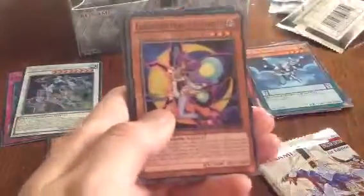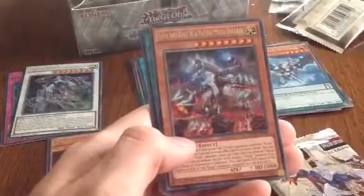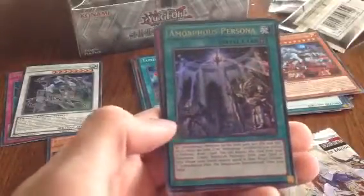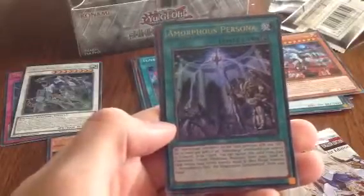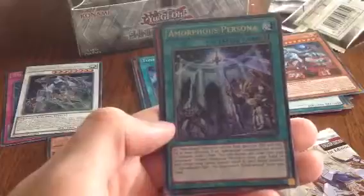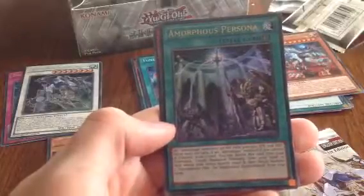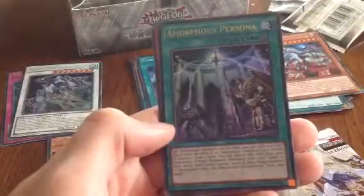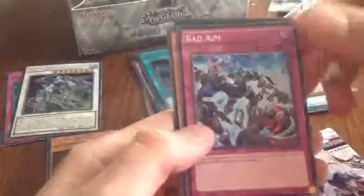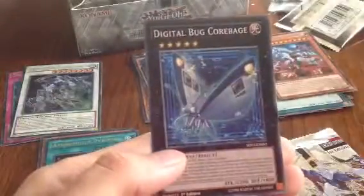Second-to-last pack: Bug Matrix, Lunalight Purple Butterfly, Dice Loops. For rare we have Super Anti-Kaiju War Machine Mecha Dogaran. And for super rare — nice — an ultra rare: Informious Persona. All Amorphage monsters on the field gain 300 attack and defense. Up to twice per turn, if an Amorphage monster you control destroys one, draw one card. You can banish this card from your graveyard to tribute one pendulum monster from your hand or field with a level total of exactly 8, then ritual summon one Amorphage Vector Pain — the Emanation Draco Overlord — from your hand. Really cool card, difficult name. Then we got Bad Aim again, Digital Bug Web Soldier, Dwarf Star Dragon Planter, and Digital Bug Cobag.